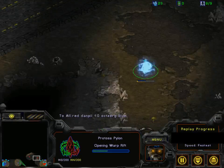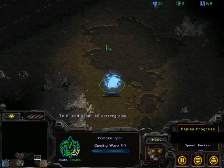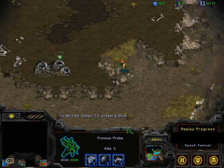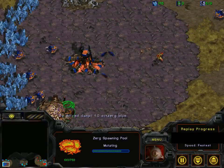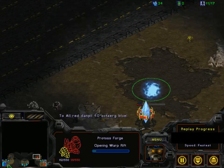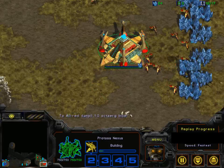Danpil has put down a pylon and will have to pull some probes. The choke is kind of big so it's going to be difficult to defend against the five-pool. But at least he's going to scout on the first try. Danpil moving in — definitely saw the pool. The rush distances aren't that big on Beltway, probably the same as Fight Spirit.